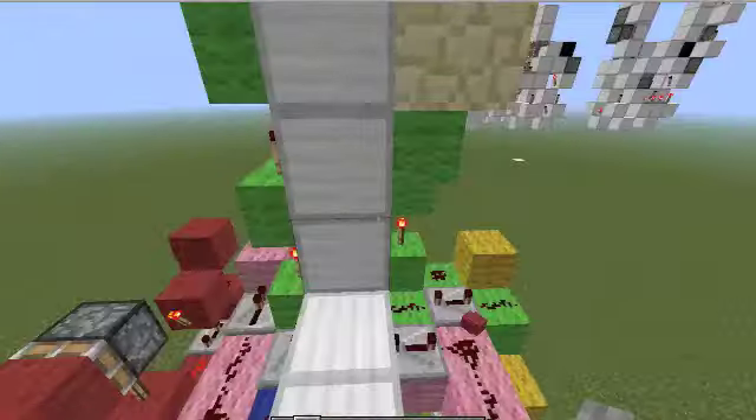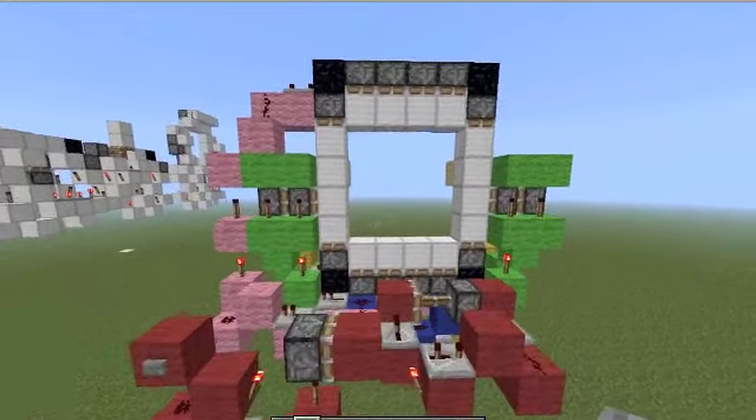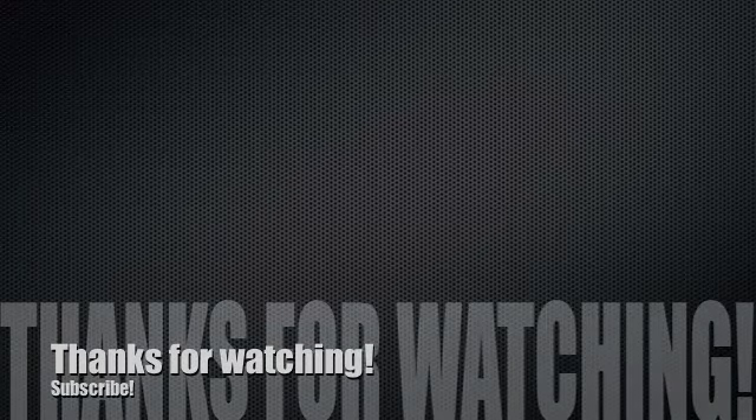The last part here is the falling edge, which is the yellow circuit — that's simply just two repeaters on different delays, which one is inverted off. So that's all about my door. Enjoy it and thanks for watching, don't forget to subscribe!